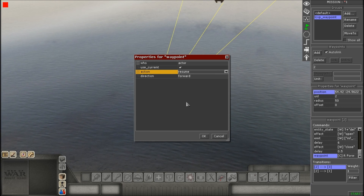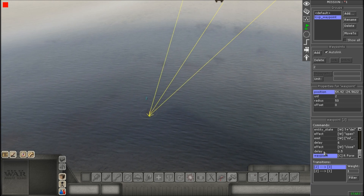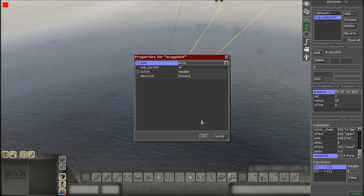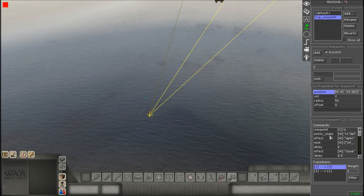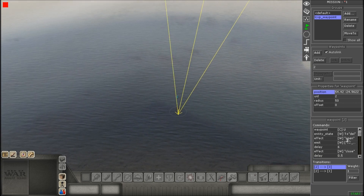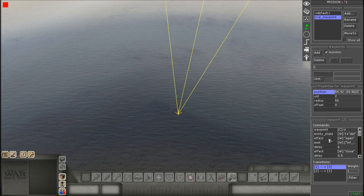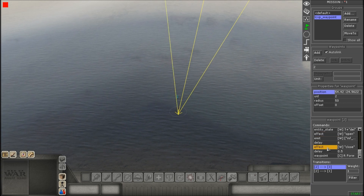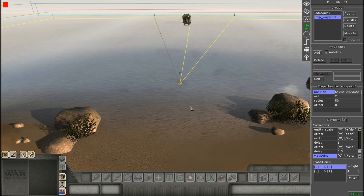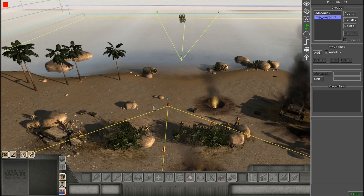So pretty much what it's all saying is: it suspends the movement, gives it the tag, opens up the door, emits the soldiers, waits a little bit, closes the door, waits a little bit more, then resumes the movement onto the rest of the waypoints. Once it reaches the delete zone, it gets deleted, and then it happens all over again when it spawns another one. Make sure this is all in order — if it's not in order, this will not work. One thing misdone and it will not work at all. This part is probably the hardest out of the whole section, but it's really a breakdown of every single action it's going to do. It just seems like a lot but it's really not.